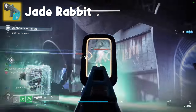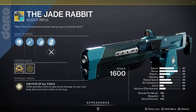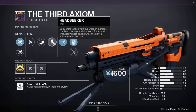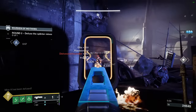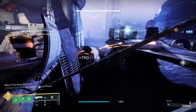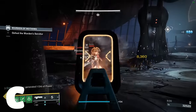The Jade Rabbit is a scout rifle with the intrinsic perk Fate of All Fools: chain precision shots to gain bonus damage on your next body shot and return ammo to the mag. Basically it's a BTEC version of Headseeker, which I'm sure is everyone's favourite PvE perk. It also has Zen Moment, so if you're on console it's going to feel very, very slightly better. Pretty bad for most PvE content, but potentially usable for GMs. C tier — I'm running out of adjectives.